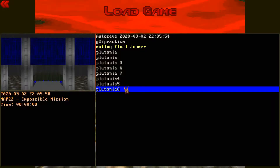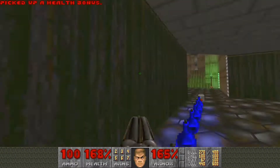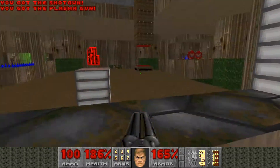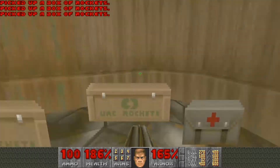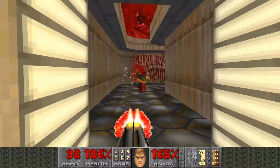Alright, what's going on guys? So we're back here in Plutonia again. This time we're going through Impossible Mission. This map is actually pretty tough, and it's a pretty long map. I believe I found a relatively optimized route that's a bit quick. Go for the yellow key first, which involves going this way. There's gonna be a lot of chain gunners — just kill them as you see them.